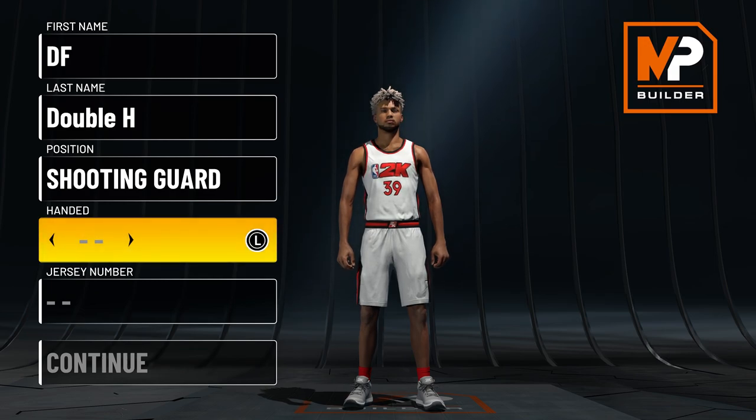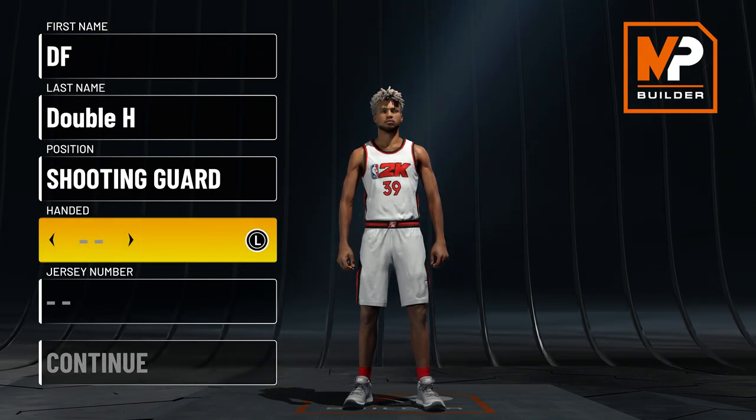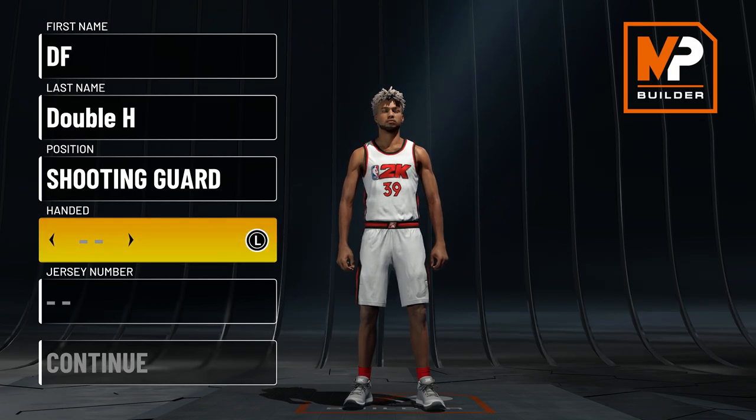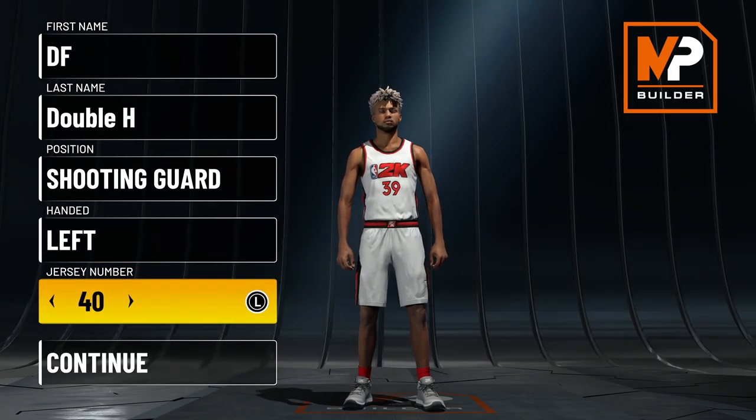We're going to go with shooting guard — shooting guard just gets a couple more attributes. There's also a new badge called Mismatch Expert, and if I iso with a lock that went point guard, that means the center is going to be on me on the twos court, and with that badge on Hall of Fame I'm about to go crazy. I'm going to go left-handed.